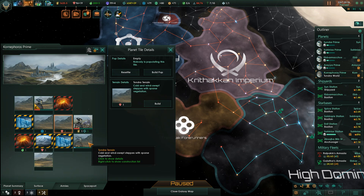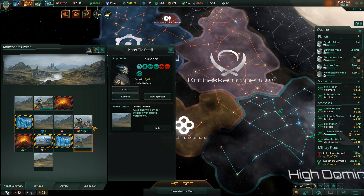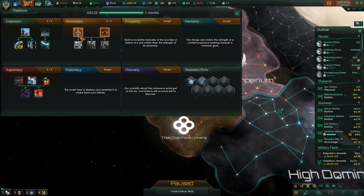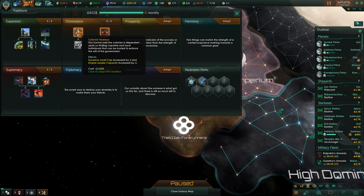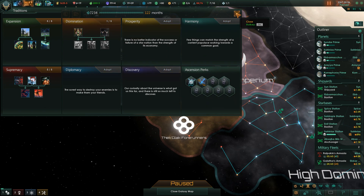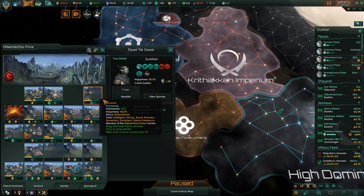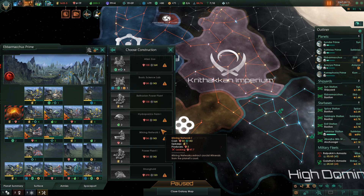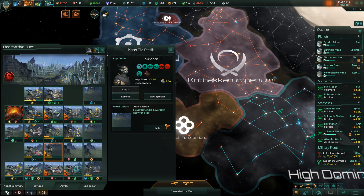I need energy so let's put a construction ship here. We do need an Auditon monument, so let's go ahead and put that in place and then as soon as possible we're going to need to get a power plant queued up there. Governor level cap increased by two, subject opinion increased by 20, and trust cap increased by 50. Well, we don't have subjects yet so let's go for that one first. And Ebermachus has some additional buildings I can throw up - let's see what I would rather do here.